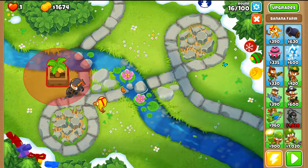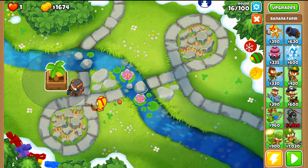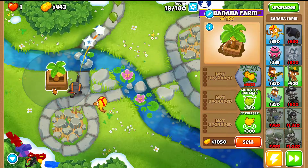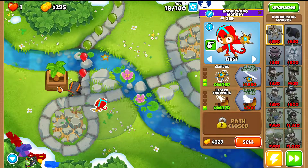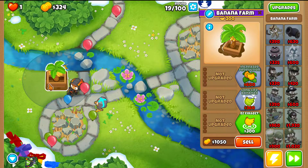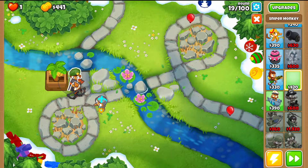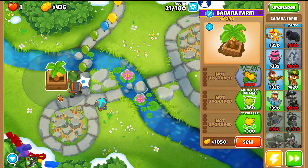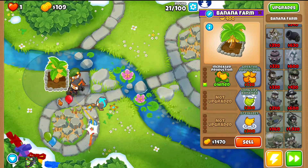Place the first Farm closest to the top and to the right side. Then get the Boomerang to 2-1-0 and then 2-2-0 for more attack speed and even more pierce. There are some Bloons sneaking past, so place a Sniper to take care of those. Now get the farm to 2-2-0 as fast as possible.